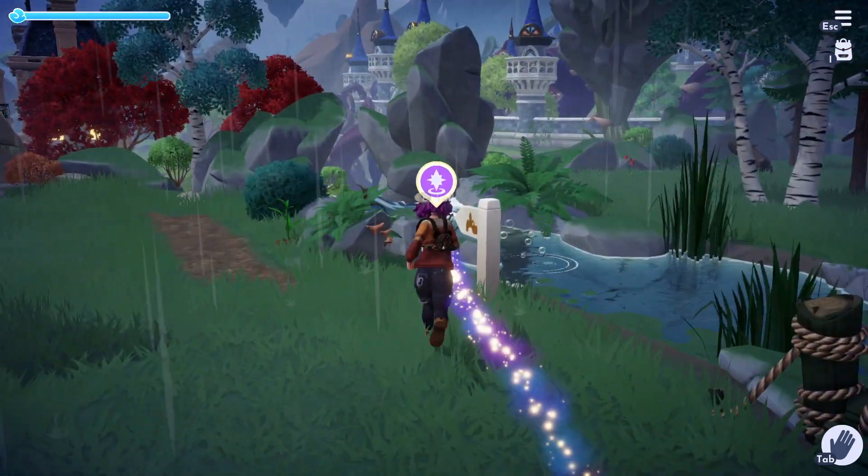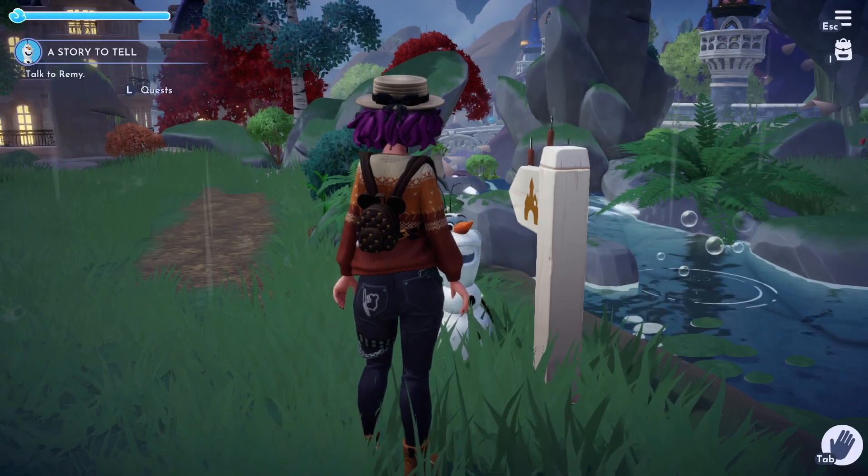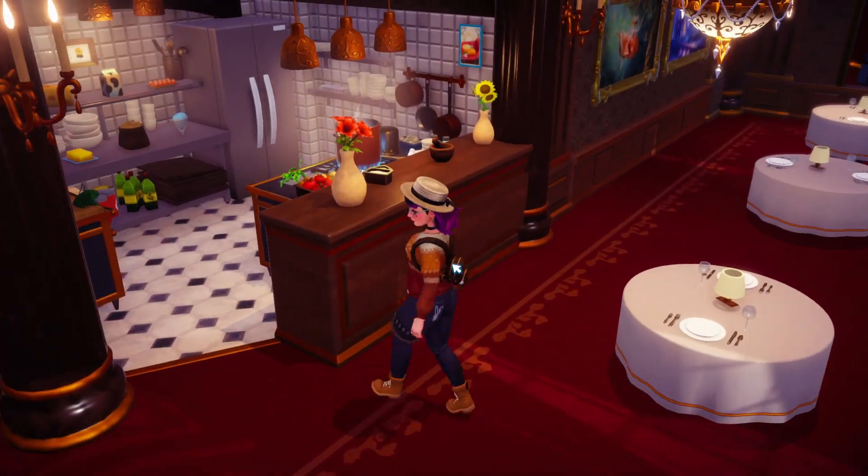Hey everybody, this is going to be a guide to Olaf's level 4 friendship quest, A Story to Tell. Once you reach level 4 with Olaf, talk to him to start the quest, and then he's going to send you to go and talk to Remy.